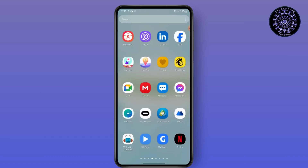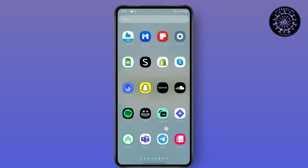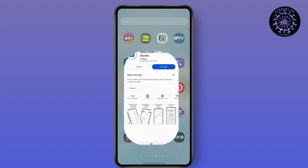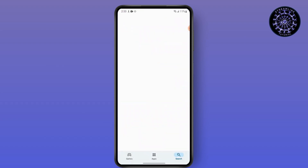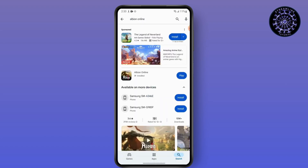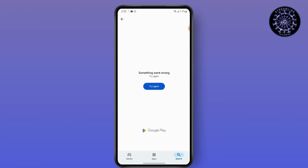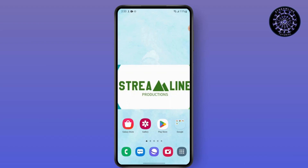So first, go to the Play Store, then search for Albion Online. If there is an update button, simply tap on the update button and get the latest version of the game.